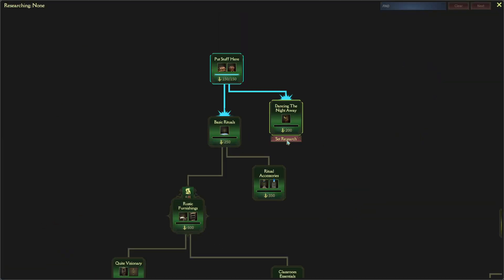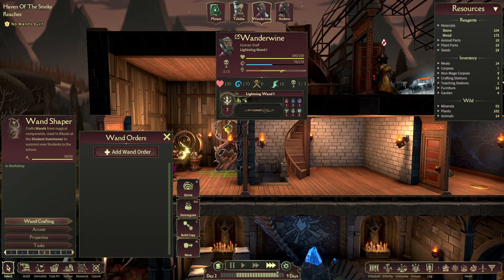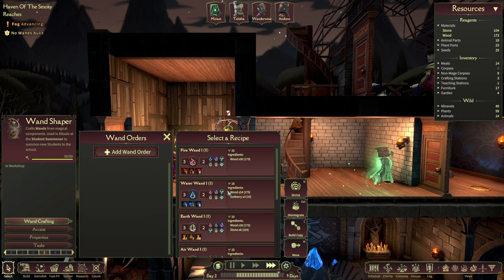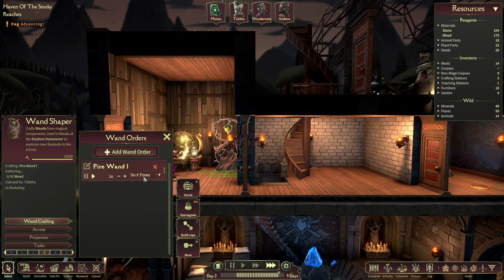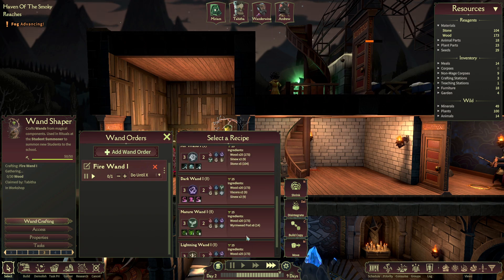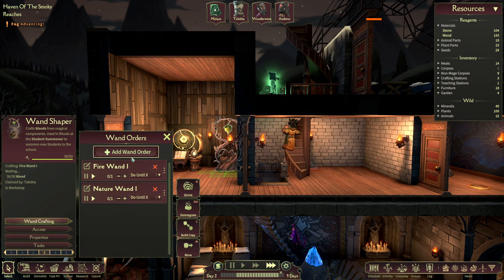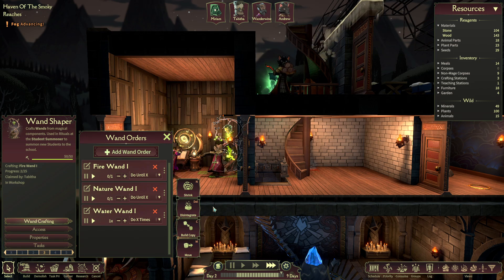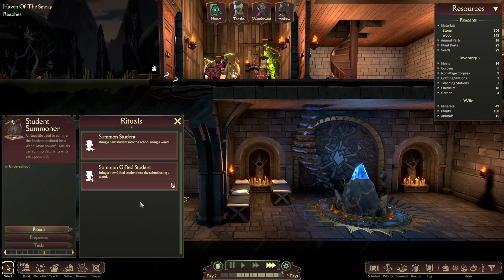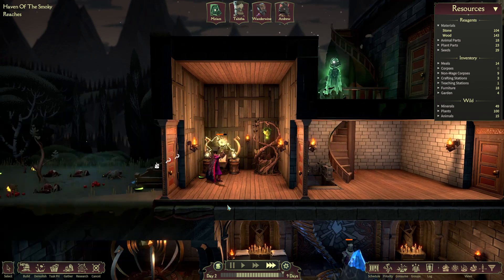What do I want to do? I want to get some entertainment — we'll do that first. And then for the wands, we have earth, lightning, and fire. I'm not sure which ones I prefer the most, so let's go for another fire wand, maybe a water and nature — I'll grab the nature there. Once the wand is built, you come down here to the student summoner and just select what wand we want, then we can summon them.